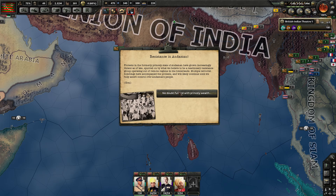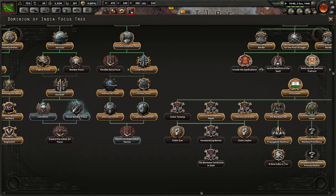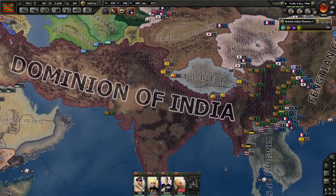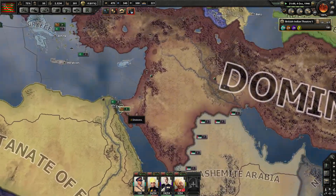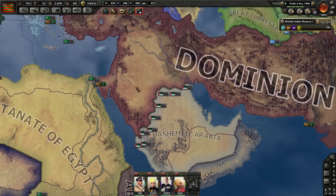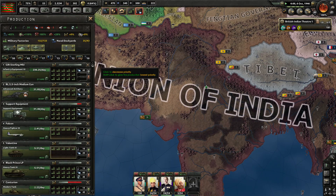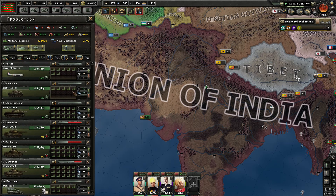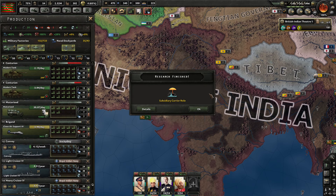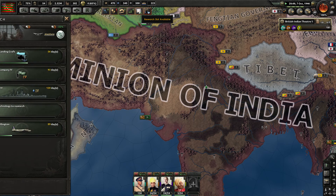East Bengal is done, though we're still seeing some resistance. We still don't have all the cores, so they'll keep coming over periodically. Now I've got three heavy tank divisions in the Middle East. Three military factories now available — where should I plug you? Close air support, potentially? We might just stockpile them for now.